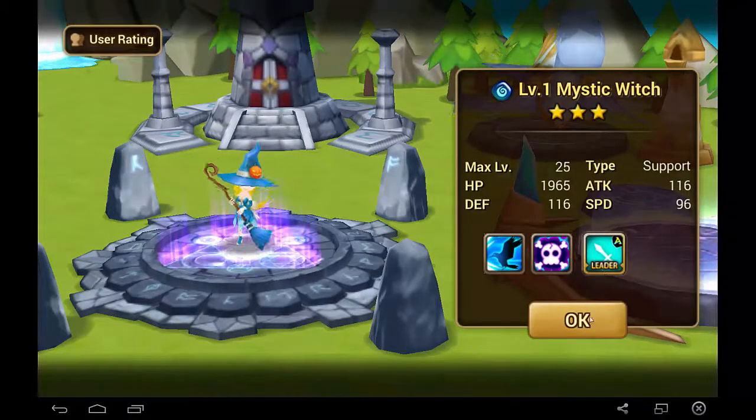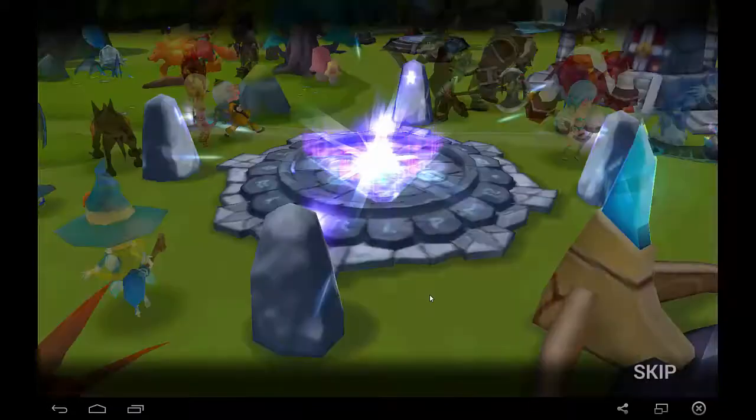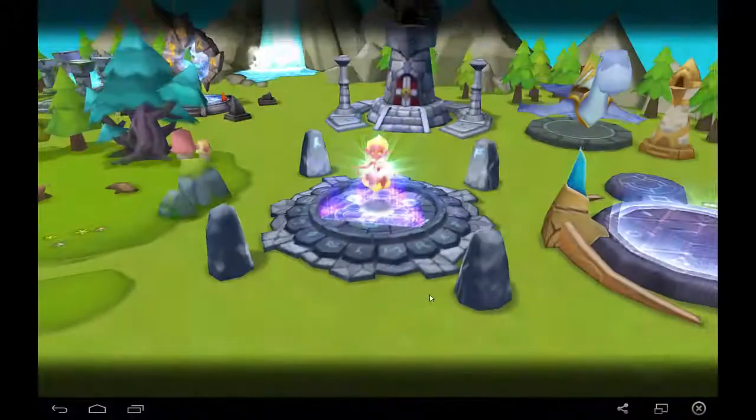Got a Mystic Witch here. This is really good — I can feed her to my Megan for another skill up. I know a lot of people are trying to get the Water Mystic Witch, and some of them are kind of hard to get, so that's not bad.